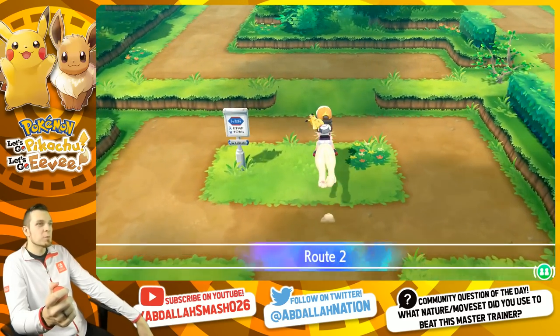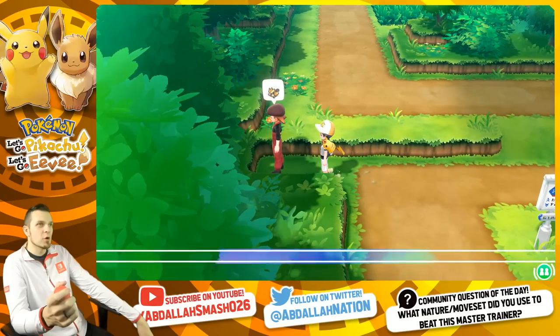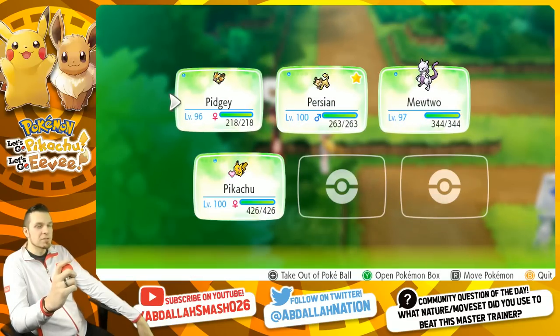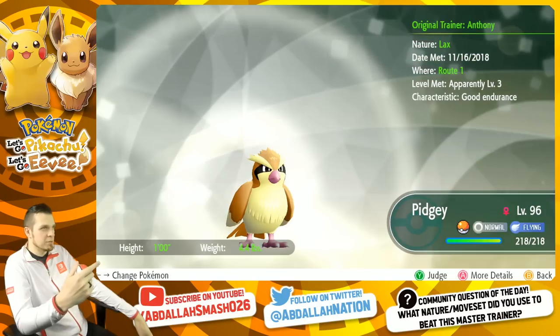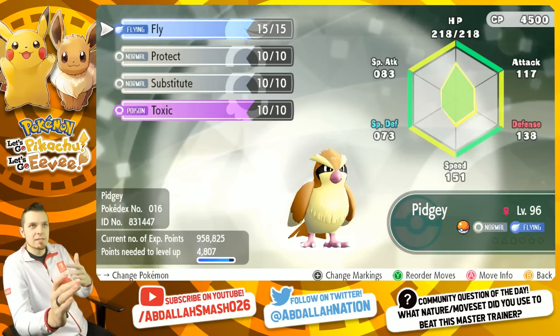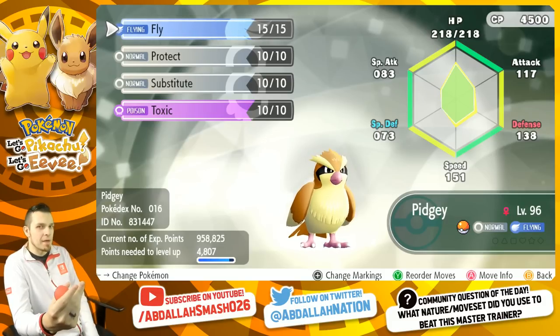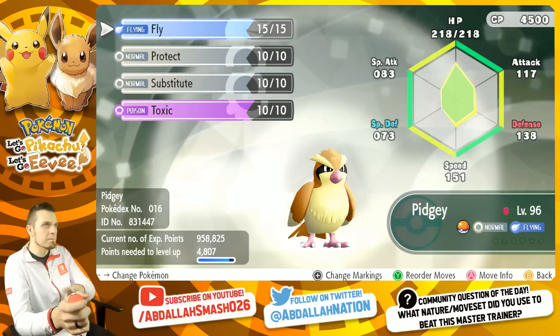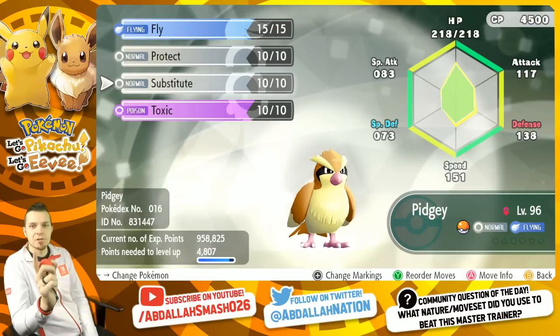We're in Viridian City. Once we go a little bit higher up towards Route 2, we will have the Pidgey Master Trainer right up above us. Let's take a look at the sets. The Pidgey Master Trainer has Fly, Toxic, Protect, and Roost. We can mimic that set and outplay them, but I don't feel that I necessarily need Roost if I'm going to Toxic them, because the Toxic is just gonna corrode their HP more and more.